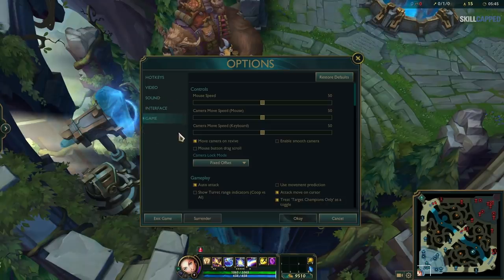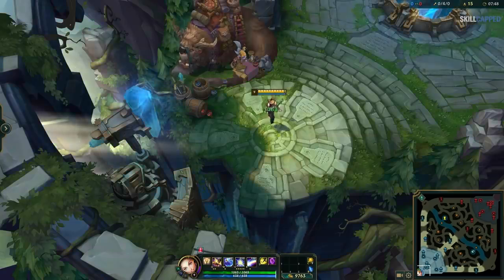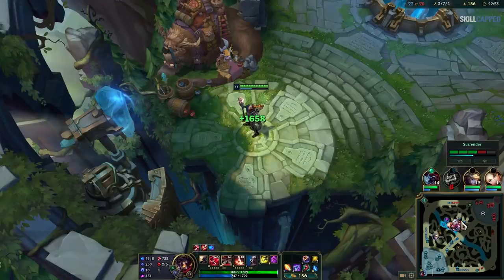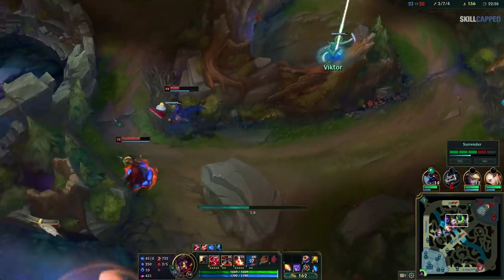A setting we often see players leave on, which is terrible to use, is Move Camera on Revive. You want to disable that as quickly as possible. You shouldn't need to see your champion spawn since there's already a very clear visual cue indicating when you've come back to life as your screen goes from grey back to normal. The terrible part about this setting is that it moves your camera away from whatever you were watching before, which is particularly annoying when running Teleport or other global abilities, since you won't be able to spam them as you're spawning.